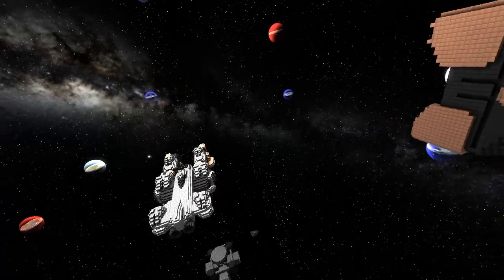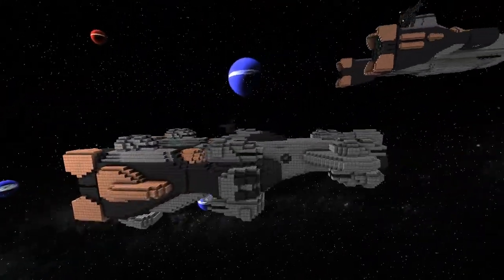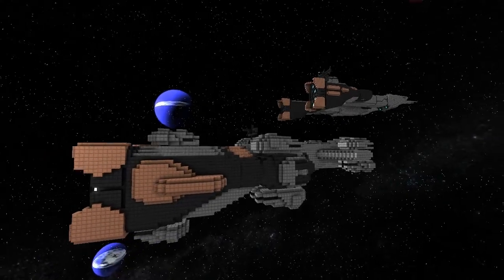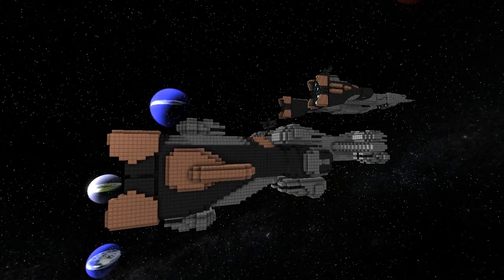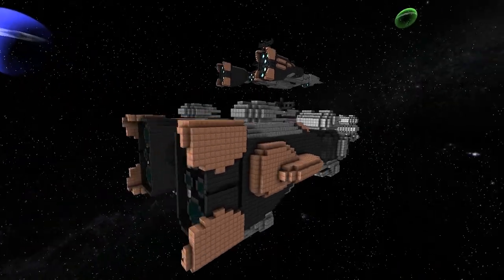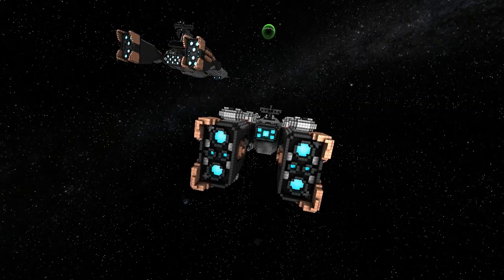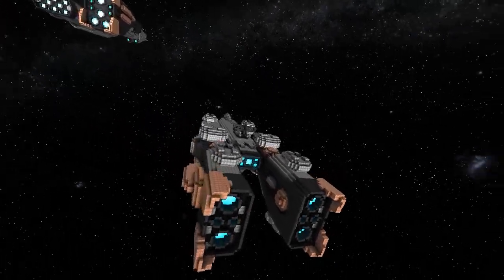So how many different classes are going to be in your fleet? In total there will be five classes, with the Crossbow being the smallest. There's also a missile frigate I have planned, a super carrier, and then a super capital ship as well.